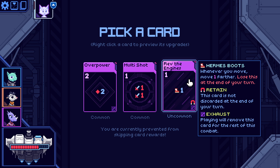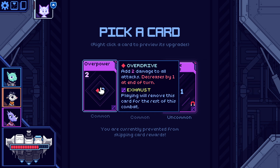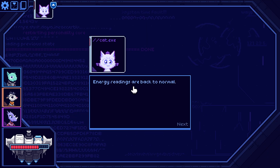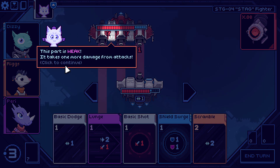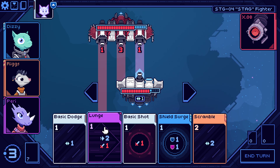If it goes negative I'm worried — it adds two damage, then one, then zero, then negative one, that would be bad. 'Whenever you move, move one further; lose this at the end of your turn. Card is not discarded at the end of your turn.' So that lets all our movements double for one turn, just for that one turn. Look, we go big or we go home. This part's weak — takes one more damage from attacks.